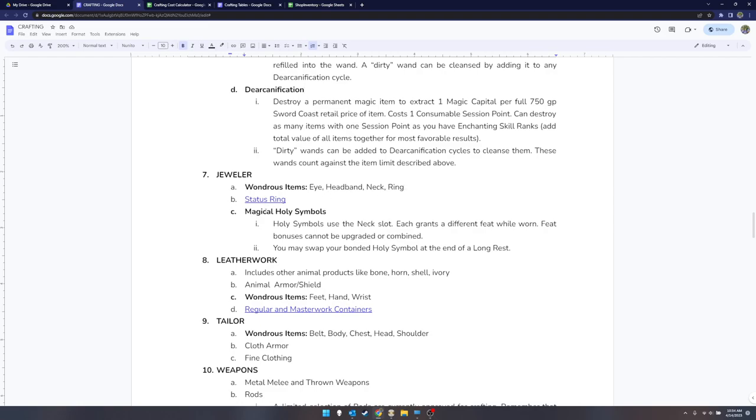Jeweler covers any wondrous items that go in the eye, headband, neck, or ring slot, plus my homebrew status ring. I've also created a homebrew jewelry item called a magical holy symbol. If you hang one around your neck, it grants you a feat — the available feats are all the channel feats plus spell focus and spell penetration. You can swap your bonded holy symbol at the end of a long rest, gaining the feat associated with whichever one you're wearing. You can't combine multiple feats or add other bonuses, but it's a cool way to get a free feat.